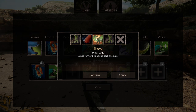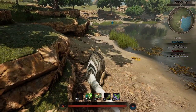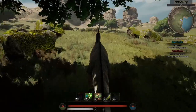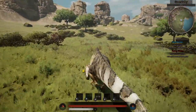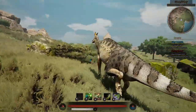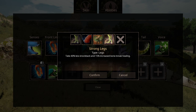Next up is Long Distance Runner, which reduces your running stamina drain by 15%. Up next is Shove — you launch forward and knock back enemies. You can use it while standing still, while walking, and while running, which allows you to move further and knock anything in your way aside while boosting yourself forward. And lastly for Legs is Strong Legs, which gives 40% less knockback and 50% increased bone break healing.